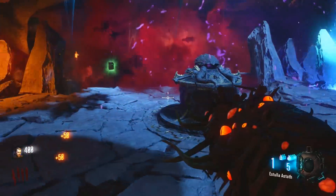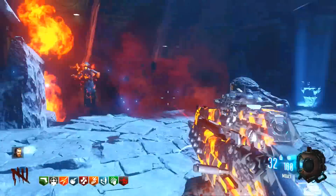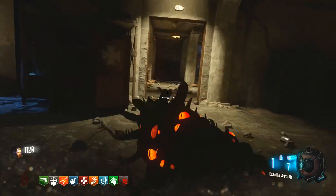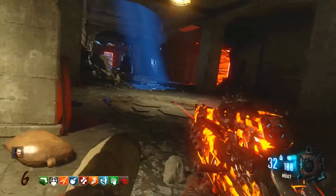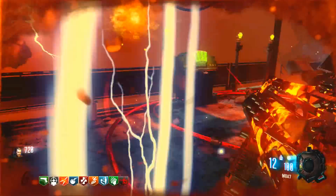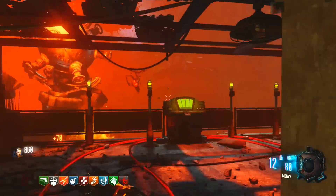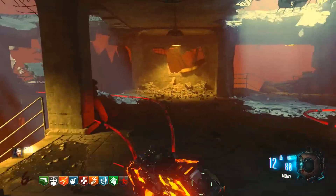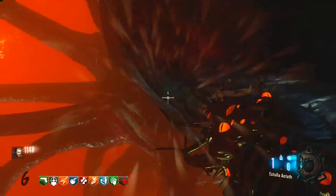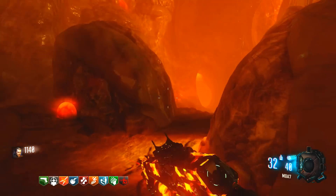The third ritual will be in Verruckt and the fourth will be in Mob of the Dead. Once you've done that, go into one of the four portals which takes you to Nacht der Untoten. Go up to the top floor to the little control panel and wait for the big Apothecans beast to fly around. Once prompted, press the button — it captures the Apothecans beast and that allows you to access pack-a-punch. You've now turned on power and finished pack-a-punch.